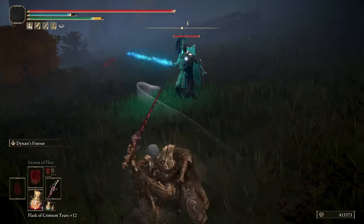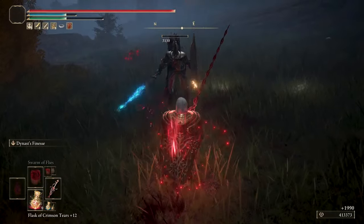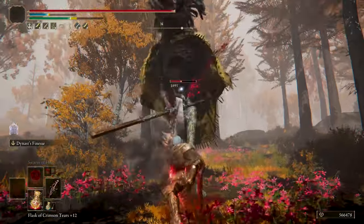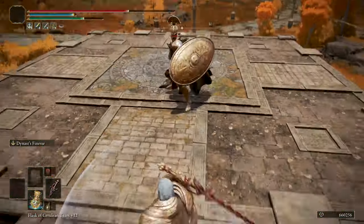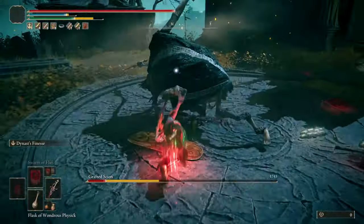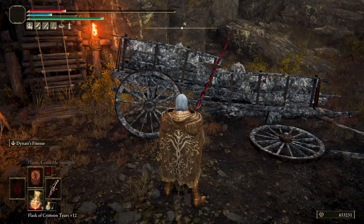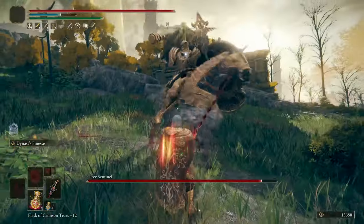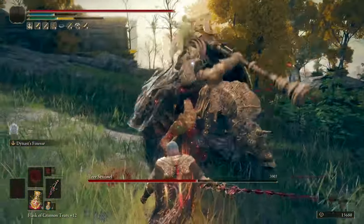Every attack with the Blood Realis can stagger enemies, so use this to your advantage. The greatest part of this weapon is the Ash of War called Dynast's Finesse. When activated, the character will do a back-stepping dodge. If you follow up with the right trigger, it will do a super powerful forward thrust, getting back to your initial distance. If you are at weapon's distance of the enemy, this thrust attack will surely hit your target, and following with an additional right trigger will do a 2-hit combo attack.